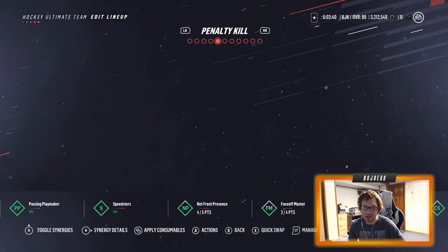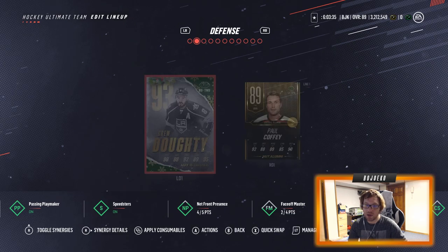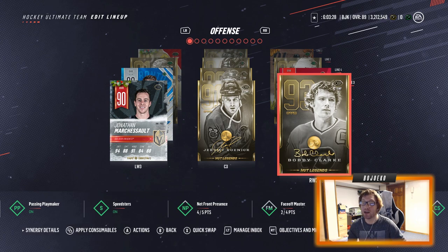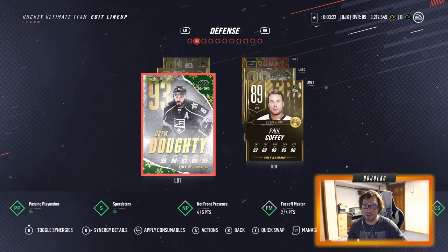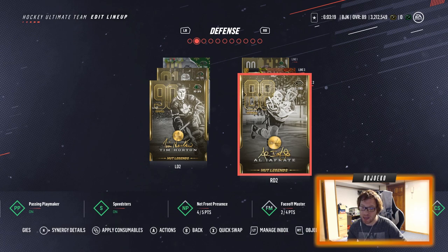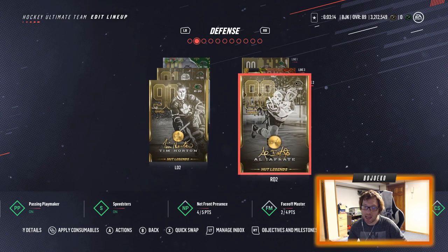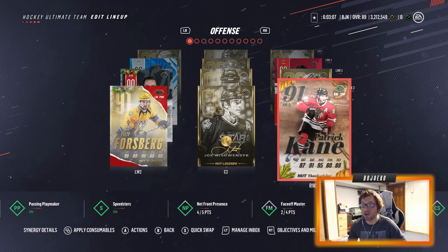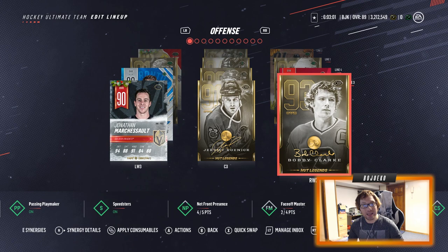He'll get some penalty kill time on that third line. This should be fun to play with my Broad Street Bullies — one of my favorite Philadelphia Flyers players of all time. If I do end up using him on defense he'll probably go in place of Al Iafrate, since I still need Morgan Riley for the synergies. But I can't say no to using a 93 overall HUT card, so let's go into HUT Champions and give this card a run for our money.